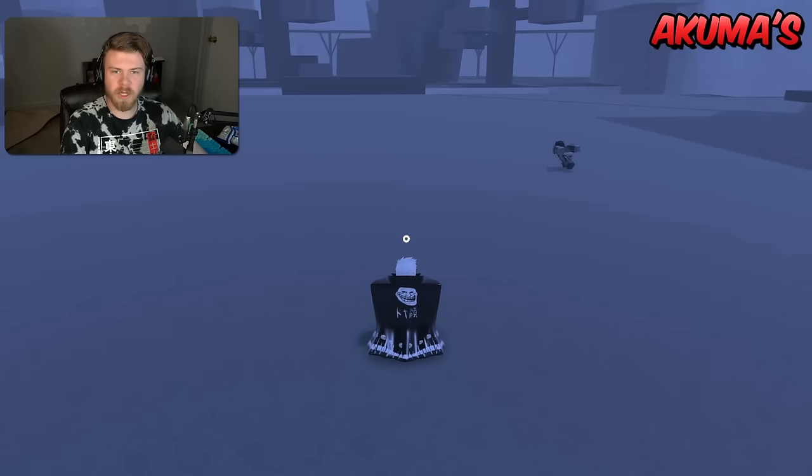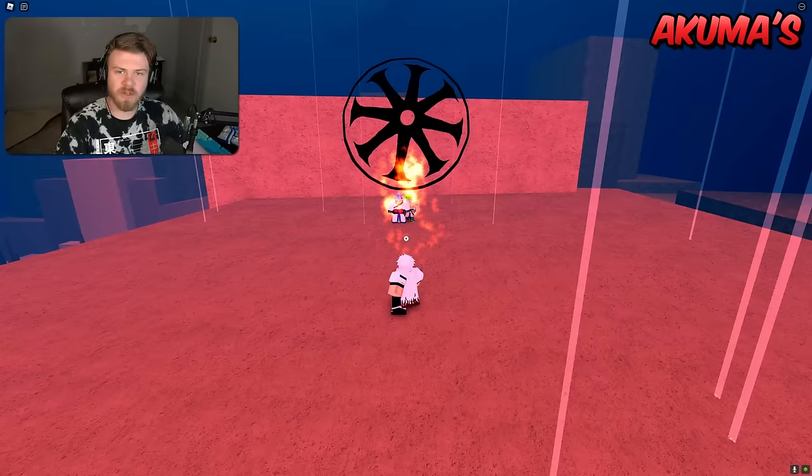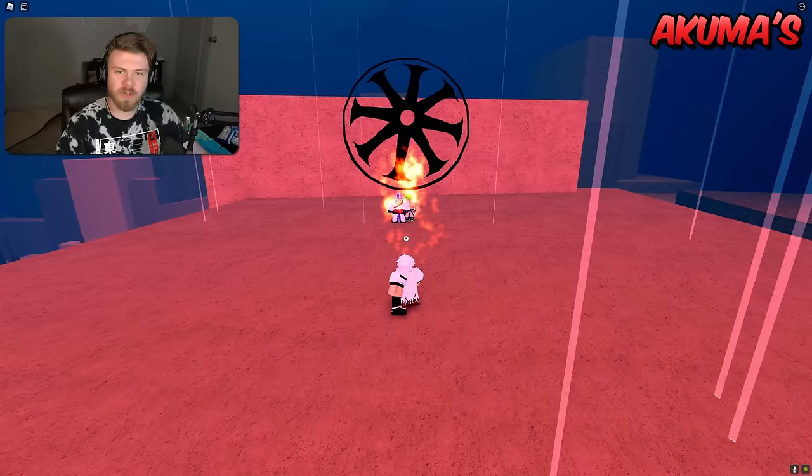The weakness of Shiver Akuma is that it really isn't that great compared to some of the other bloodlines for PvP and PvE content. The weakness is kind of the same as the strength — it is meant for stalling out fights, so being a stall bloodline is both a strength and a weakness.